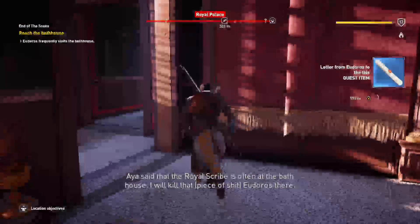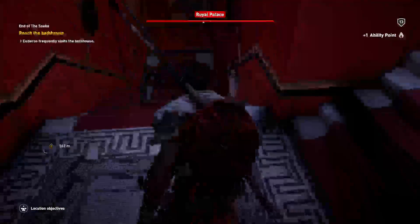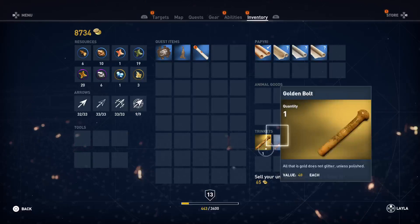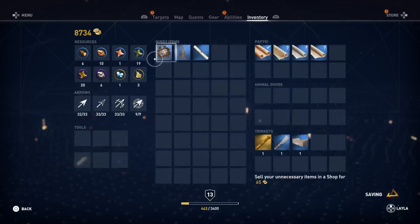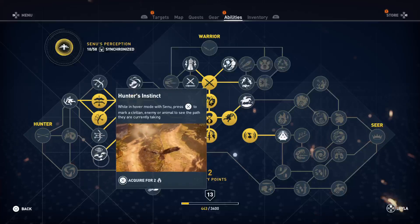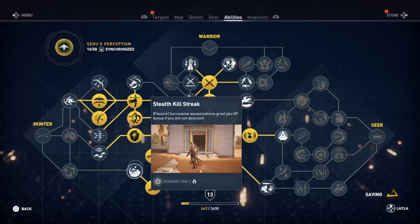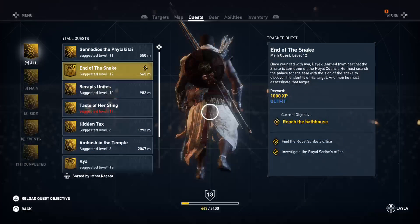The royal scribe is often at the bathhouse. I will kill Eudorus there. We have a new ability — enhanced light bow, enhanced warrior bow. Our new target is the snake — Eudorus. Awesome.